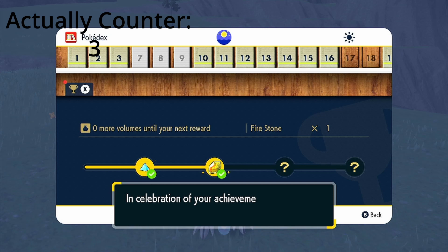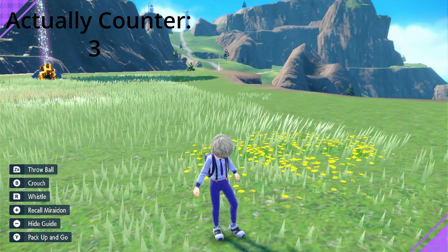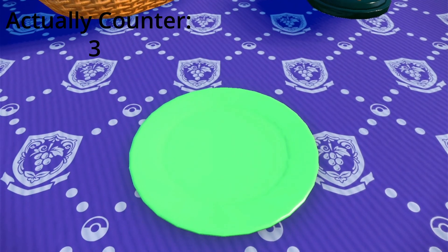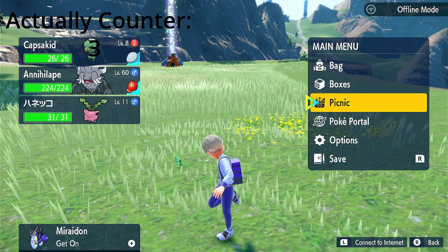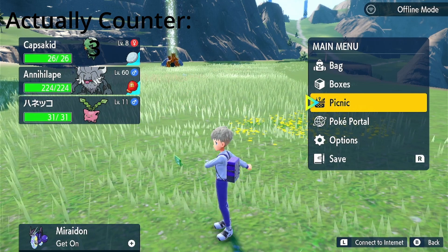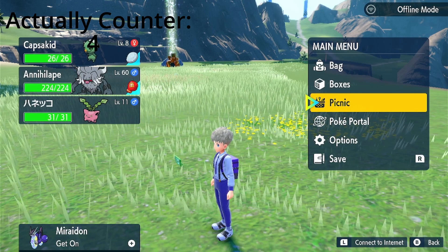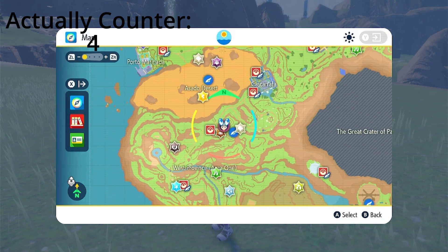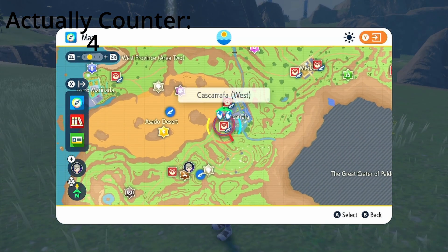The third tip is pretty straightforward but some people don't know about it. If you have a fainted Pokémon and you're stuck in an area — whether you're EV training, looking for a shiny, or battling trainers — and you're almost fainted with a while to go before the next Poké Center, if you open up the picnic and make yourself a sandwich, you are able to heal your Pokémon to full health.